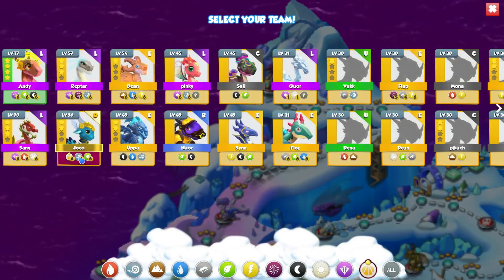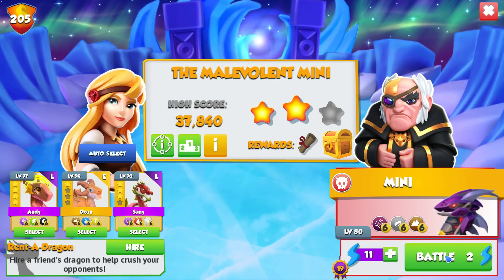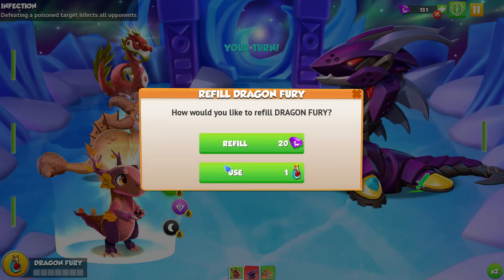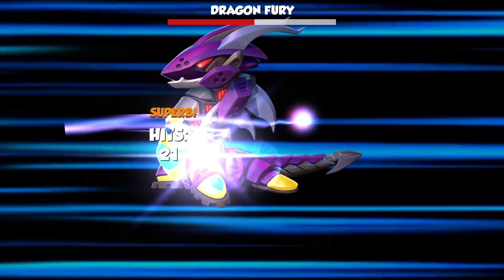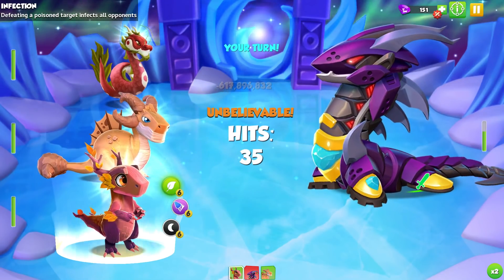The way to do this mini boss fight with three stars is to put Andy in the front and two random dragons in the second and third slot. If we use dragon fury, that means they're guaranteed not to die and we're going to one-shot the guy, which stops the other dragons from dying and guarantees that third star.